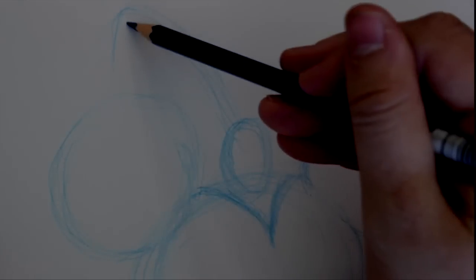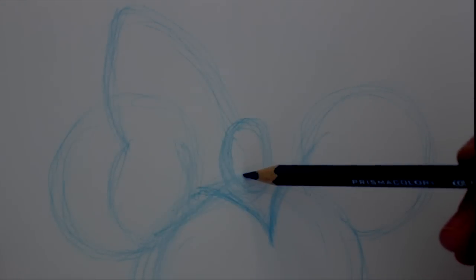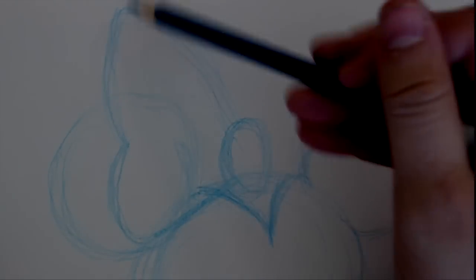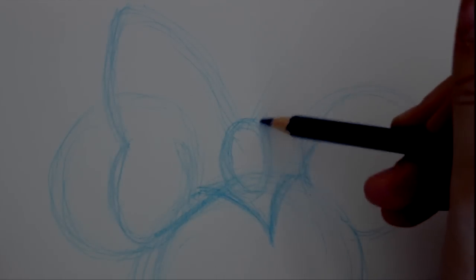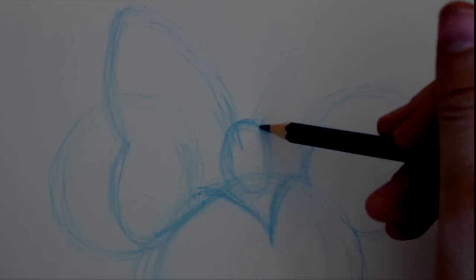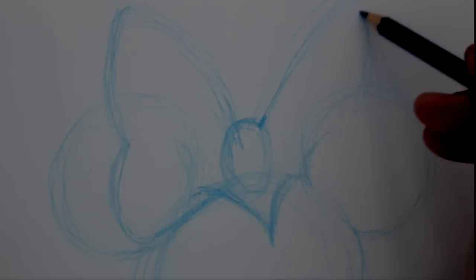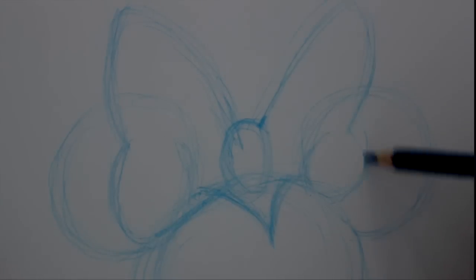After this oval, I'm gonna come up from right here, go all the way up to the top of the paper, almost touching it, and then come down and go outward and back into my oval. I totally go over her ear and everything. Then I'm gonna come back up on the other side — I'll come up from behind, go up, curve down, outward, and then back into my oval like this.